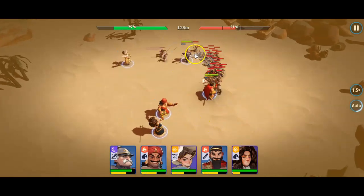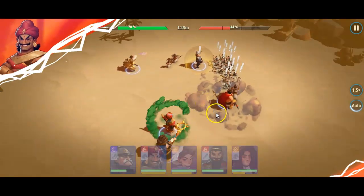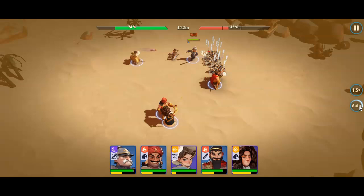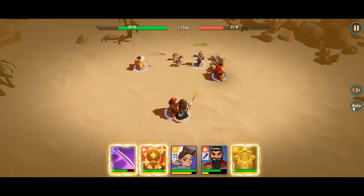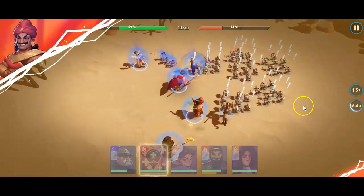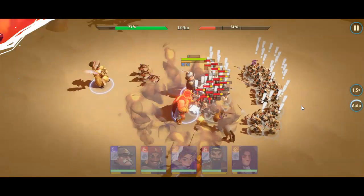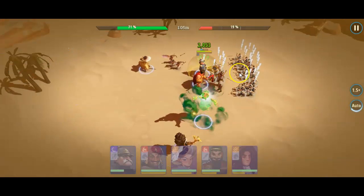Everyone gets healed up and all the enemies start shooting at Bismarck like we want. We can also do area damage at once, which makes it a very tough start for our enemies as we diminish their numbers as much as possible before the battle really gets going. Auto again — they're throwing off everything and everyone runs for Bismarck, which is great because our other heroes won't get hurt. With them all collected here, the area damage takes the maximum toll on our enemies.